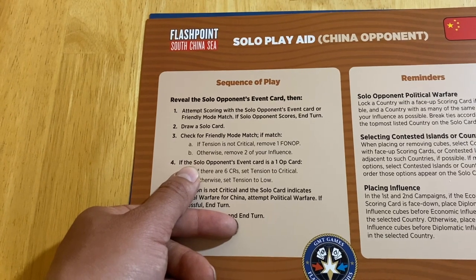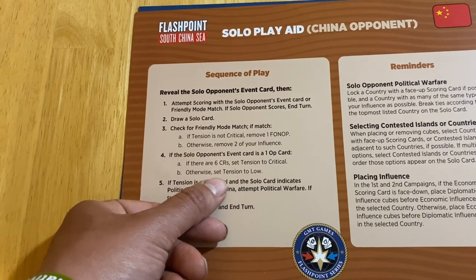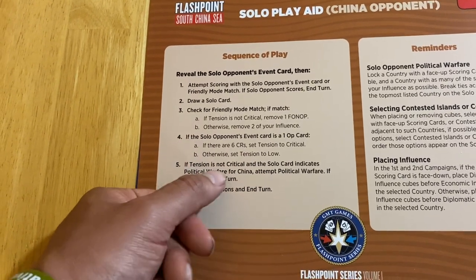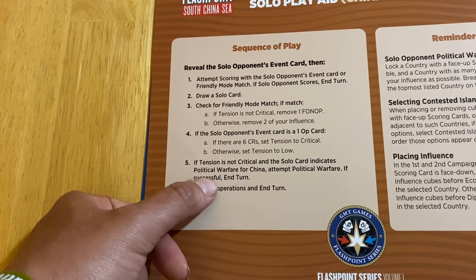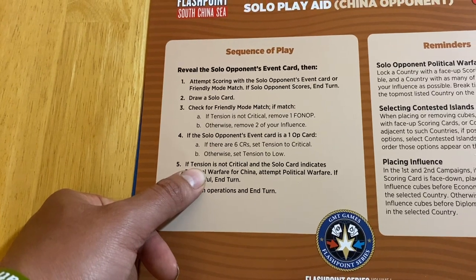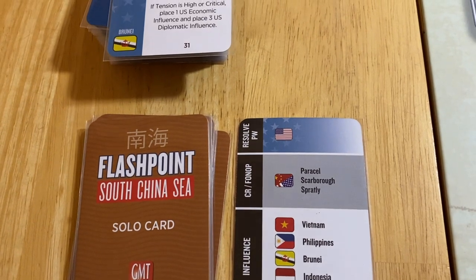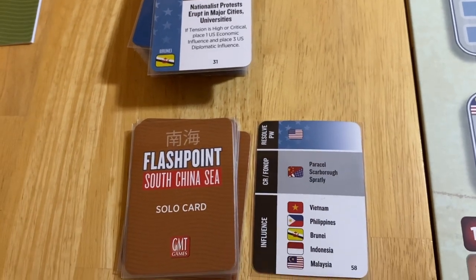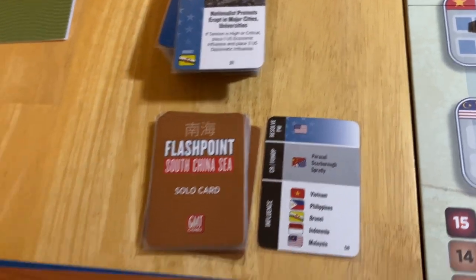Next, if the solo player's event card is a one-up card with six Chinese reclamations, set tension to critical. Otherwise, set tension to low. None of this is true but I'll show you what it does. You keep moving down the lists until it tells you to end the turn. Then we check: solo indicates political warfare for China. It really only matters if you're playing against China because every single one of the cards has U.S. — the U.S. is going to do a lot of political warfare, so be aware of that if you're playing the other side. This one does not have a Chinese flag, so no political warfare.